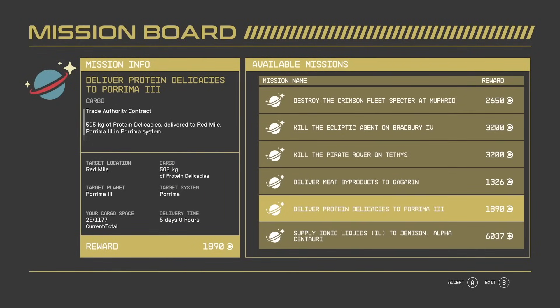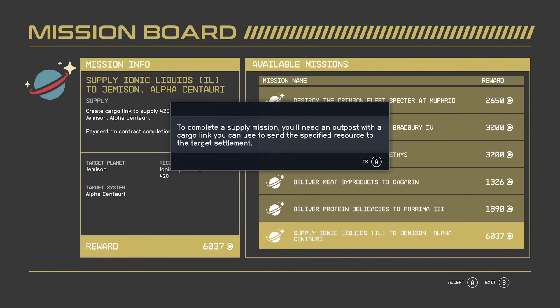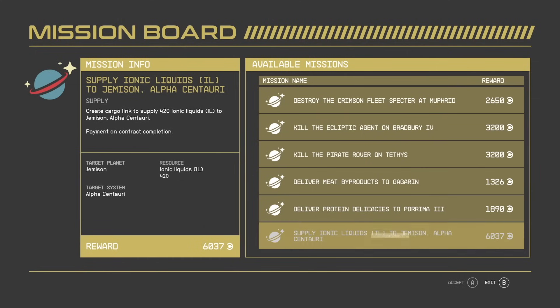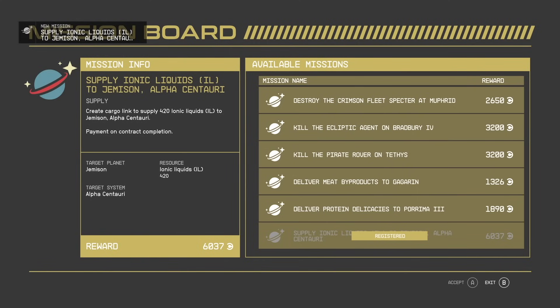There's nothing stopping you from picking more than one mission at a time from these mission boards, which you probably should do, and then just do them all at once. Some missions are a little different — for example, a cargo link mission — so don't do those in the beginning if you don't know exactly what they are. The delivery missions are the easiest and simplest to do; they also pay less, but it's something you can do as soon as you get a starship.